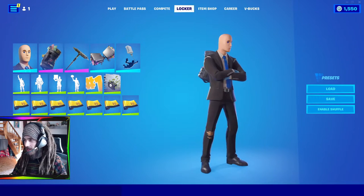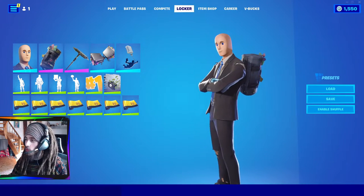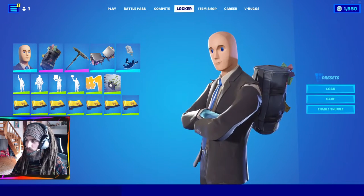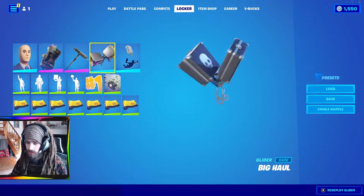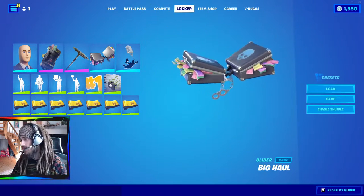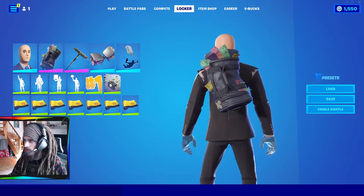The stonk skin — you got to have a stonk skin. And specifically, if you're working, you got to wear the stonk skin Monday to Fridays — it's an essential thing to do. We got the John Wick pickaxe to go along with him, and he's all money themed. We got tons of money — he's even got money on his back. I guess he robbed a bank or something.